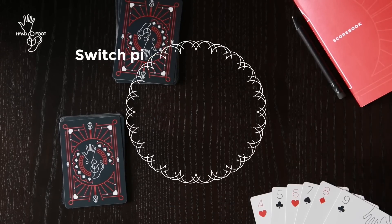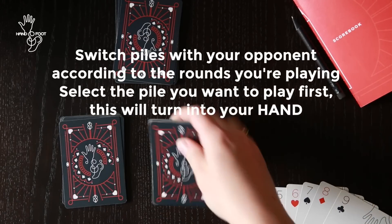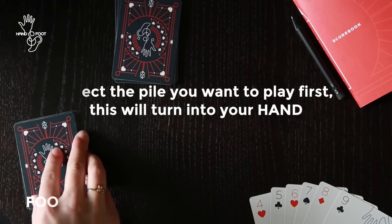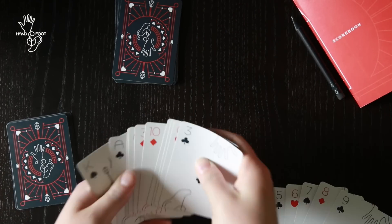Switch piles with your opponents depending on the round you're playing. Select one of the piles to play first and this will be your hand. You can move the other pile to the side and play your foot when you're finished playing through your hand.